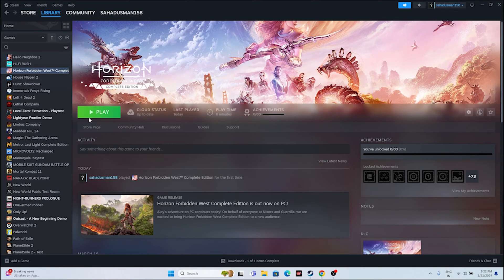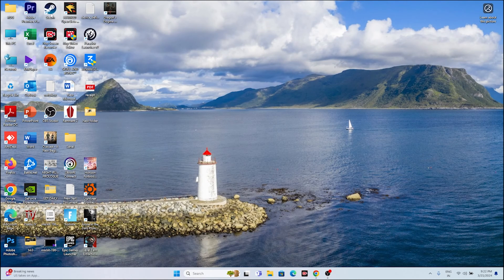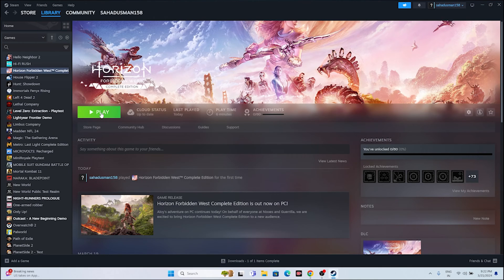The second step is about how we might be launching the game from Steam. Most probably everyone will just be opening Steam and playing the game. Sometimes launching the game from Steam is the reason why we are having the crashing issue. So it is quite important to launch the game from the installation folder. We have two methods: one is a shortcut from Steam, and another is navigating to the installation folder directly.